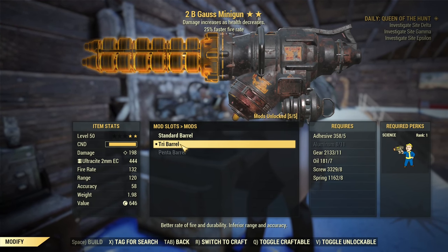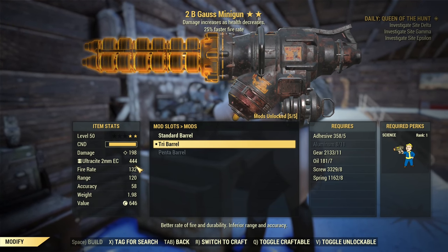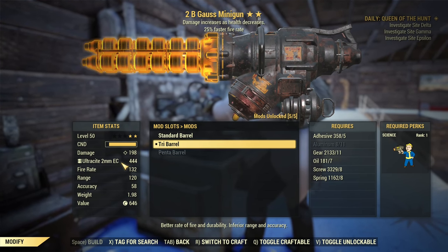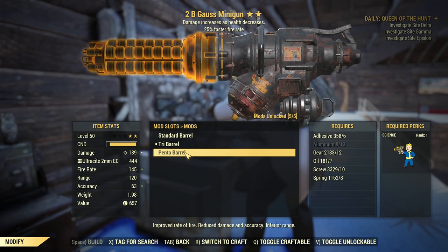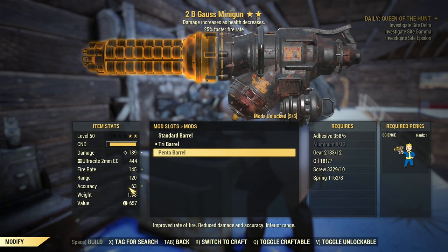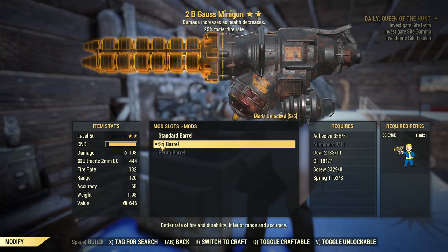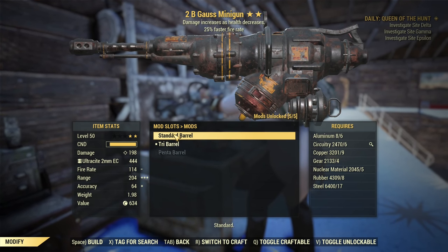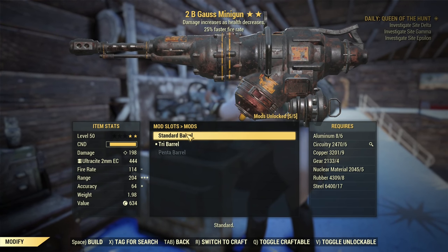Bethesda somehow recovered this barrel a little bit, although you will still use more ammo to achieve higher DPS. Therefore I recommend sticking with Tri Barrel anyway — you have more damage per shot, fewer shots, which means you'll use a little bit less ammo, and as you know 2mm ammo is heavy and quite expensive. That said, Penta Barrel is now a good option, especially for slightly better accuracy. Standard Barrel offers twice the range, so if you want range and accuracy, go with Standard Barrel.